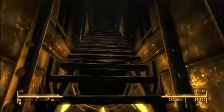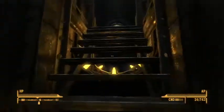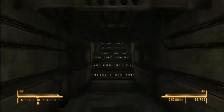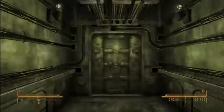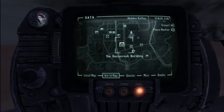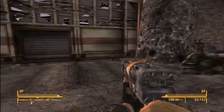Just activated that quest and I'm going to head outside. We are back out in the wasteland and what we're going to do is fast travel to Camp McCarran. And we're at Camp McCarran, we're just going to head on inside.